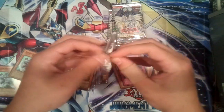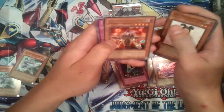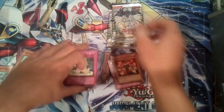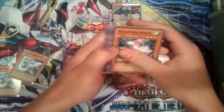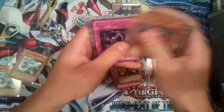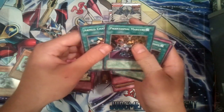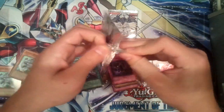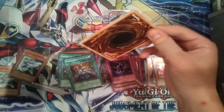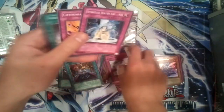I think Icarus Attack is easily going to be the best pull of the day. Rapid Fire Magician. Action — I think I have an ultimate of that card as well. Whirlwind Wheel. Dark Eel rare. Second to last pack — I wonder if we can pull a holo in one of these two packs. That would be really awesome. Malfunction rare.